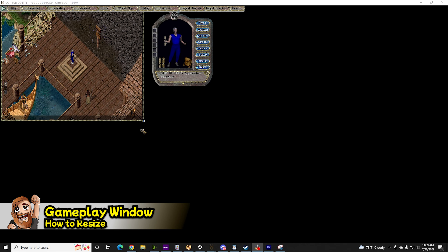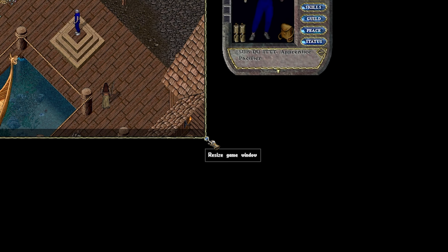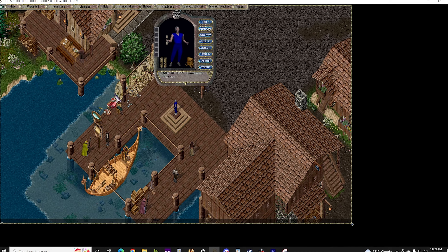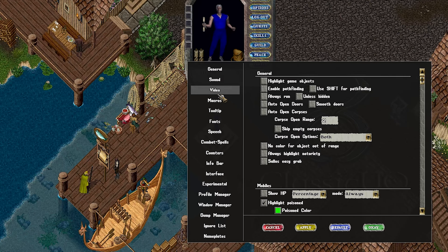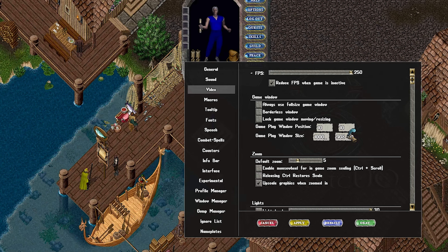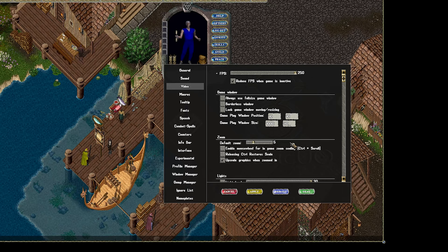The first thing we have to go over is this little blue gem. You can click it and drag it to your liking, or you can go into Options, then Video on the left, and under Game Window, adjust it to a numerical value. RUKidin recommends keeping it at a minimum of 1000 by 800 since it draws 18 tiles — that's the furthest you can see for distance. I definitely agree with him there.